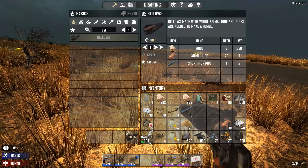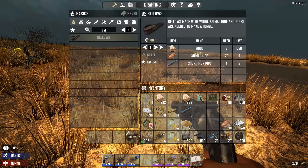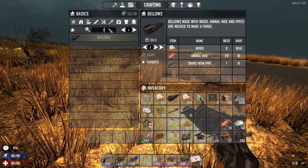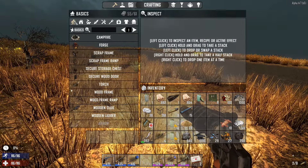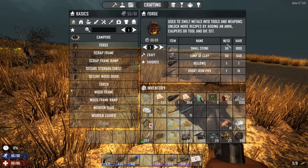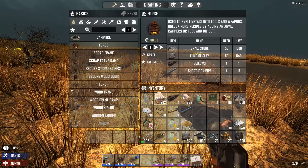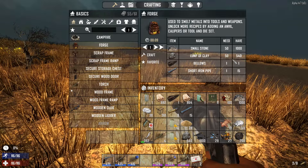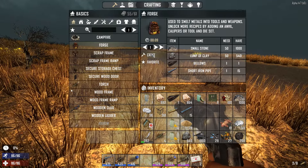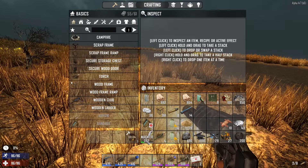Now that the bellows is done, we can go ahead and make a forge, which is under your basics. A forge requires 50 small stones, 50 clay — basically one full block plus part of another — one bellow, and one more short iron pipe. Let's go ahead and craft that, only a few seconds to go.